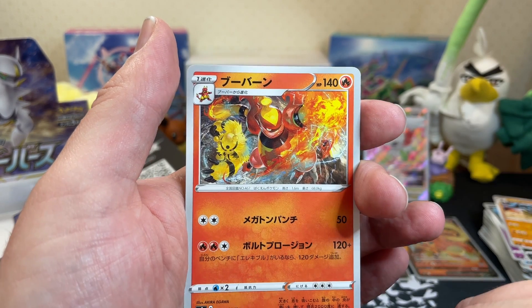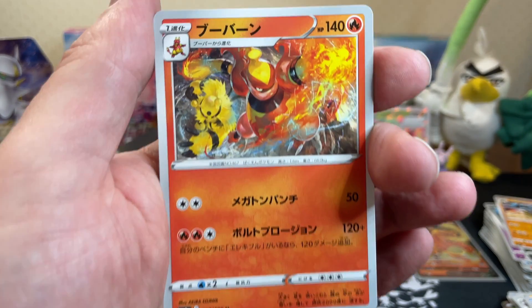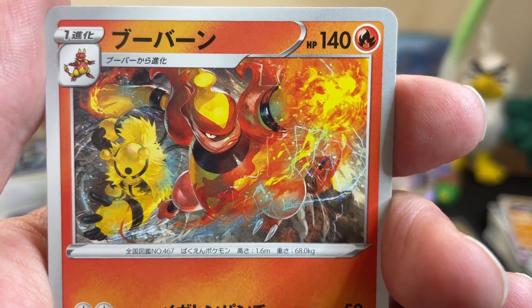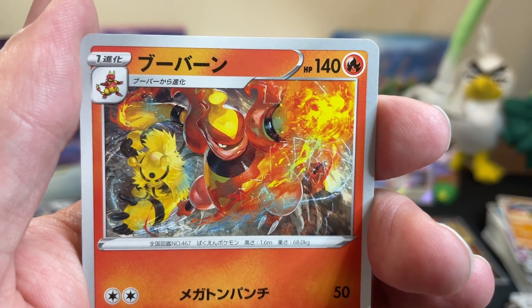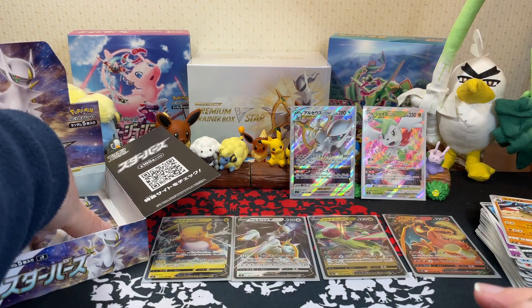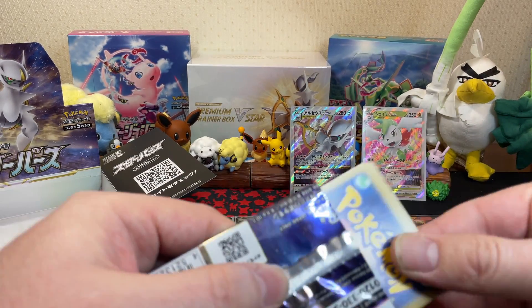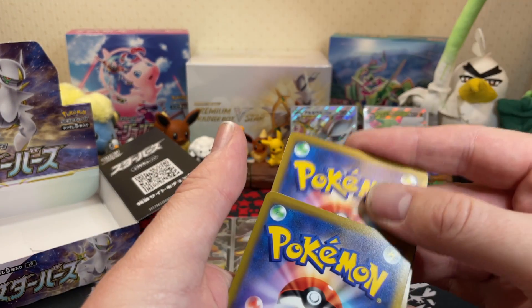Magmortar again - see what I mean? It's like weird evil fire Donald Duck - creepy face dude. And then Electivire just, you know, beard boss in the background. Okay, our last pack of Star Birth for today. I hope you've enjoyed it and I hope you've stuck around to see our last pack.